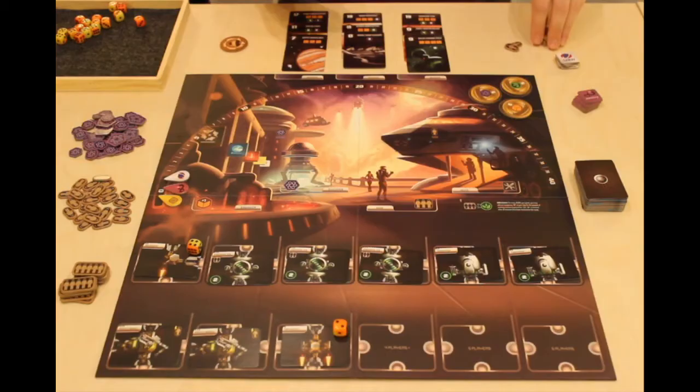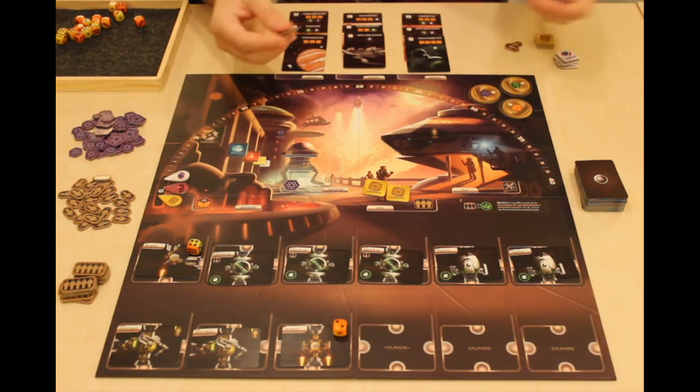The bidding phase starts with the first player placing two bidding tokens face-down on any part, either facility or mission. You may split your bid across two items, or place both of your bids on the same item. This will continue around the table, with everyone placing two in a turn, until everyone has placed all five of their bidding tokens. Notice that you only have five bidding tokens, so on your last bid placement you'll only be placing a single tile.